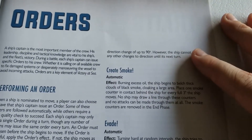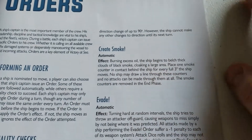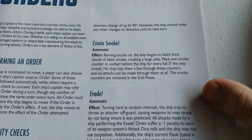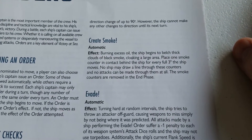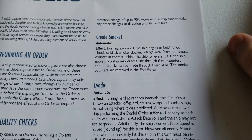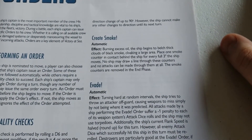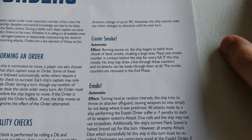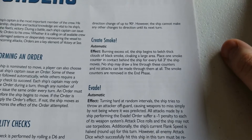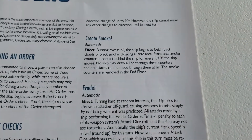Now the automatic orders — you just nominate these and they happen. First is Create Smoke: burning excess oil, the ship begins to belch clouds of smoke, cloaking a large area. Place one smoke counter in contact behind the ship for every full three inches the ship moves. No ship may draw a line of sight through these counters and no attacks can be made through them at all. The smoke counters are removed at the end phase.